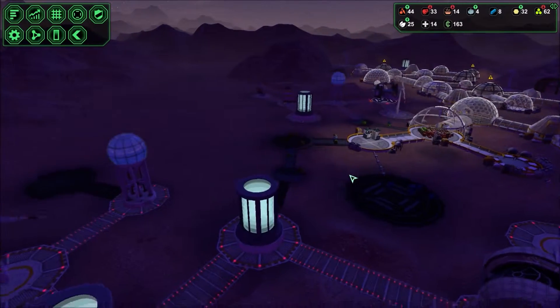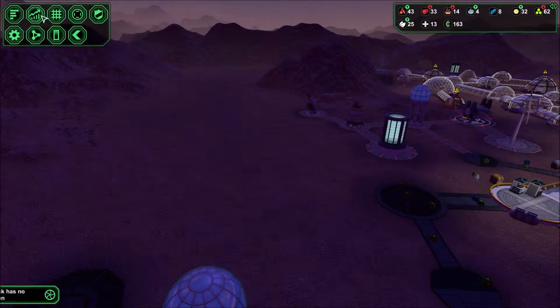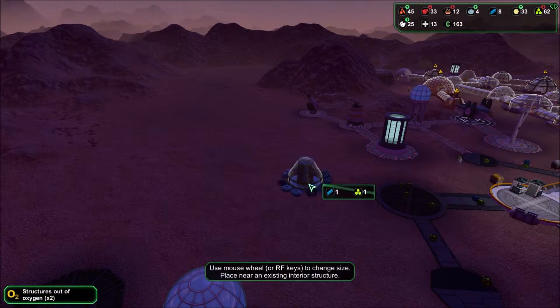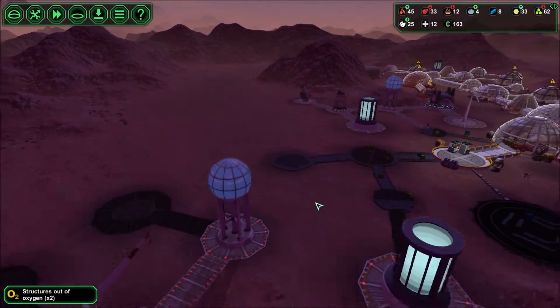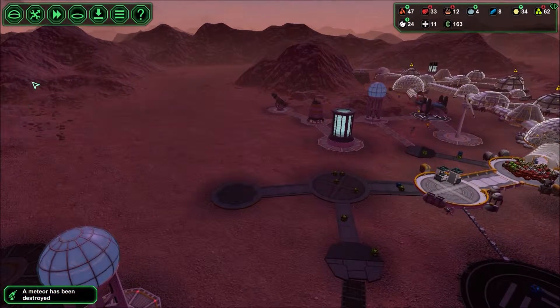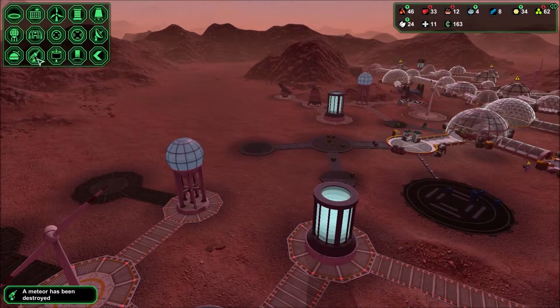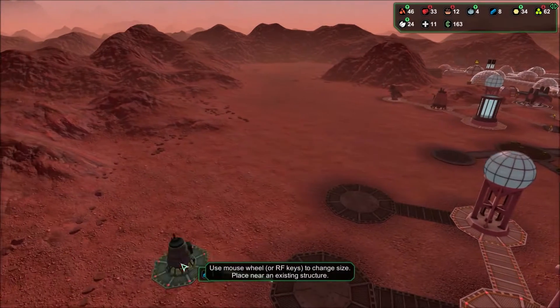Okay then. Instead of that fitness thing, I might just build an oxygen generator right here, just for the heck of it. And then we have an airlock. I think the next thing I'm gonna build is another water collector, or extractor.